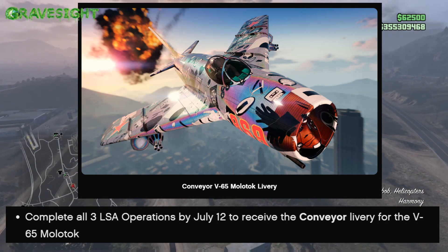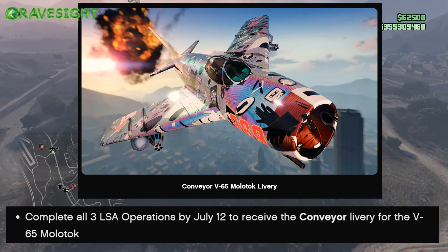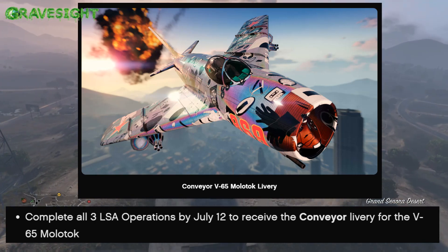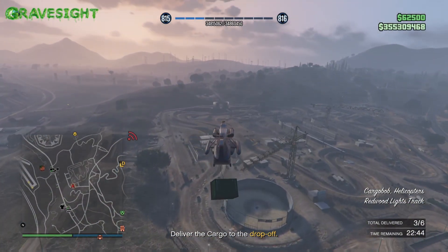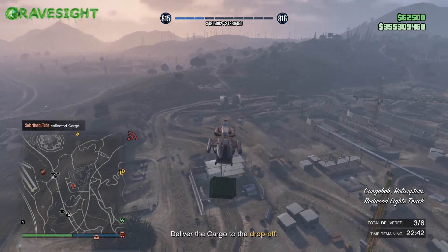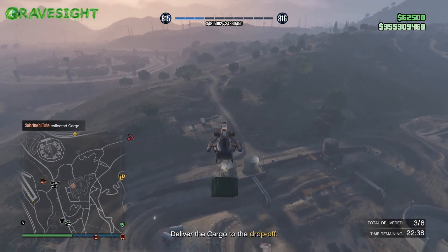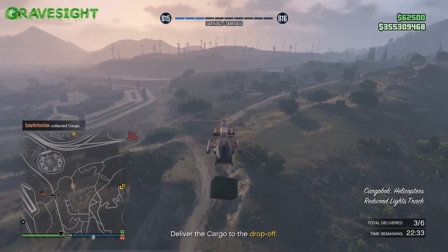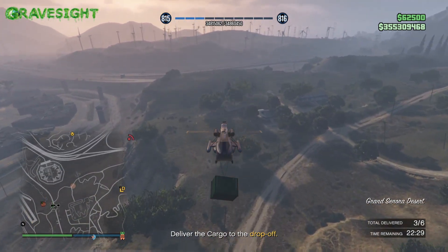Now the thing is, we're not going to unlock these liveries and clothing items right away. It says this has to be done by July 12th, so you guys have all the way until July 12th to get those challenges done to potentially get those four rewards: the hat, the bomber jacket, and then the two liveries — which are potentially going to be rare in the game.